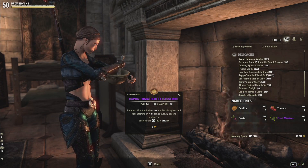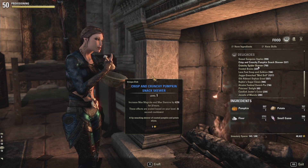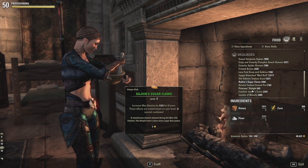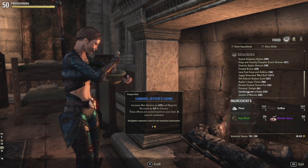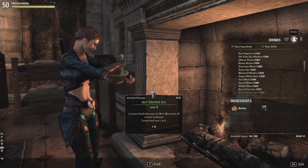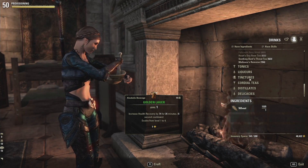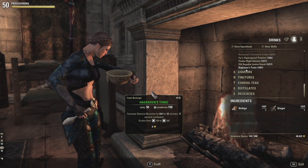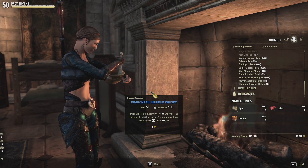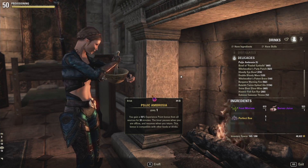Delicacies is where it gets a little more confusing — this is where you'll find those DLC or festival recipes that might do more than one thing, and all festival recipes show up here since they're a bit special. There are also a couple of recipes that are gold quality, and they will also show up under delicacies. Moving on to drinks, the UI is split up the same way: alcoholic drinks increase health recovery, tea increases magicka recovery, tonics cover stamina recovery, and then we go through all the dual drinks as well. At the very end under delicacies, you can see my Sijic Ambrosia and how I can craft it — it is gold colored.